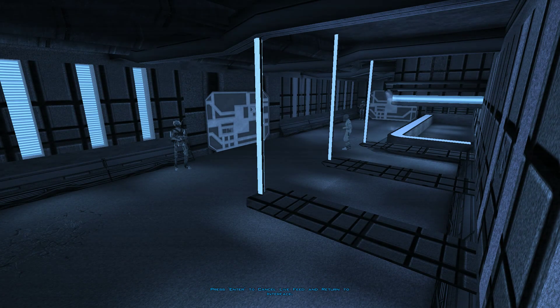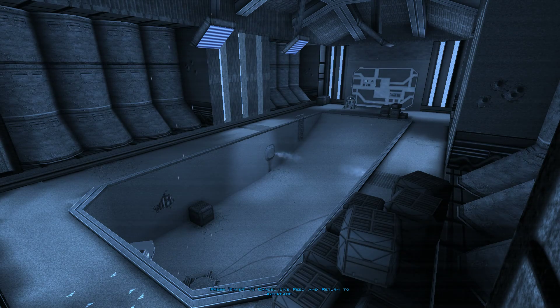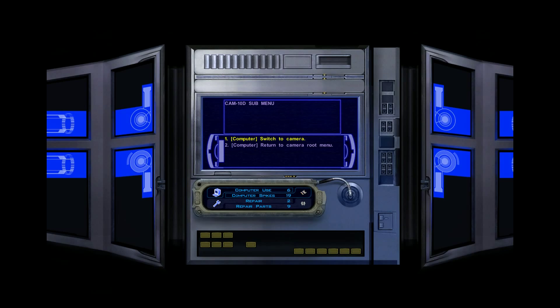Here's the rec room — looks like there are some guards in there I can go kill. They have a pool? That's actually a real pool — that's kind of cool. And the garage elevator. So I can shut down their security system, but I think I'll just go steal the pass card and save my computer spikes for later.